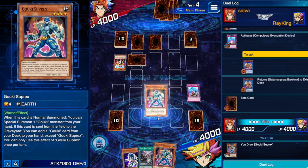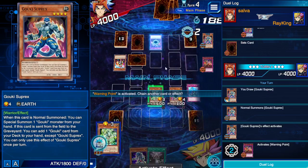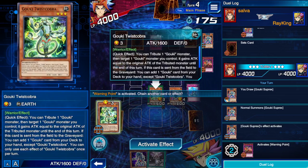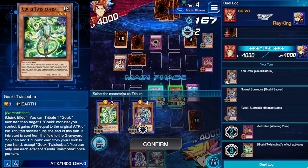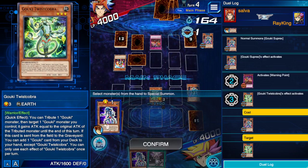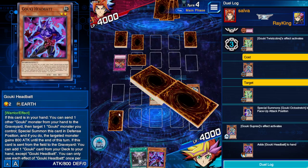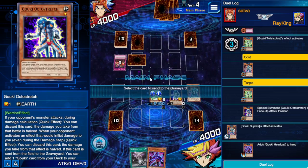We got Suprex, so this should be game unless he has another card to stop me. Warning Point — this turn that monster cannot attack and its effects are negated, also cannot be used as link material. We will not let that fly. We grab Head Bat. Now it should be game — good thing I had Twist Cobra on the field or I would have been stuck.